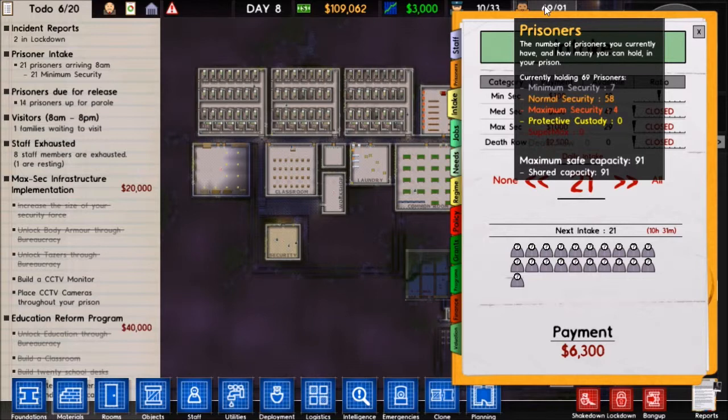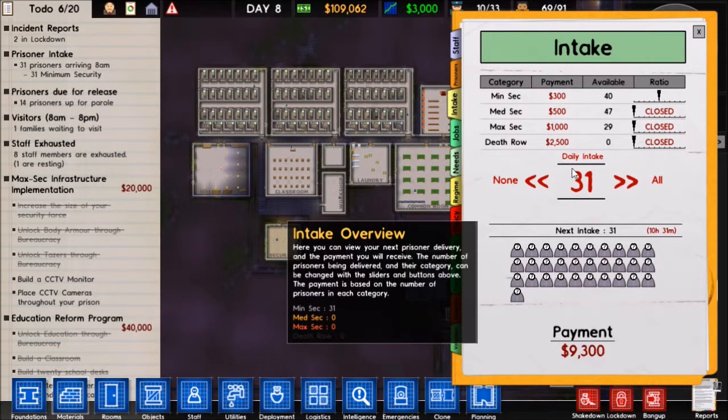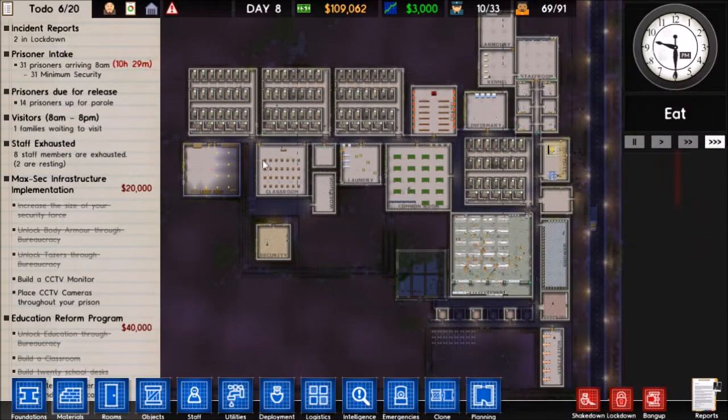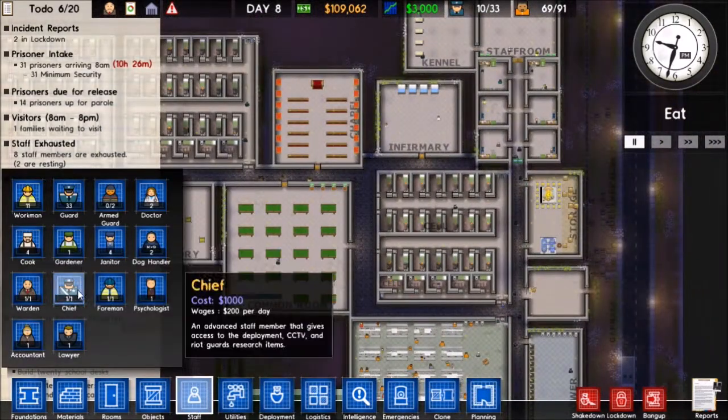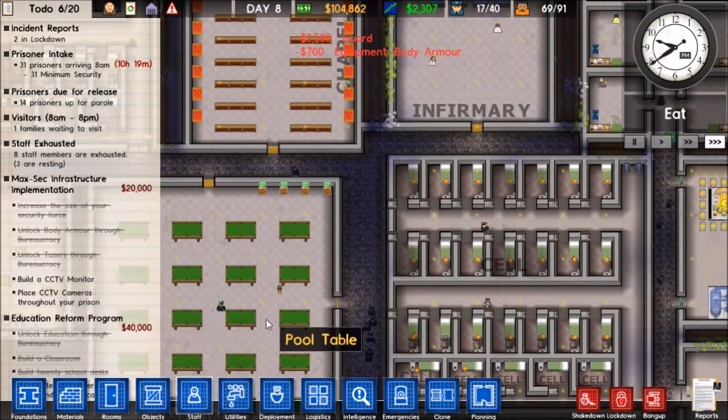I think 31 we could take in. I don't care if we have a few extra cells - I just don't want to have extra prisoners. So we'll get in a bunch of new prisoners. And also I'll hire a few more guards to go ahead and balance that out. We'll get 40 guards here.